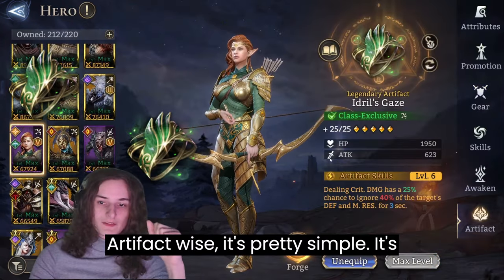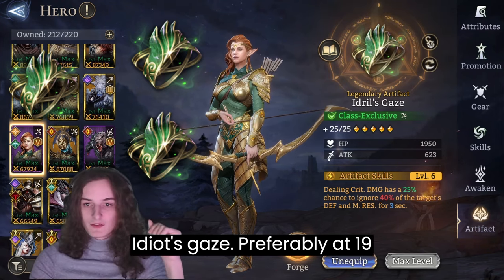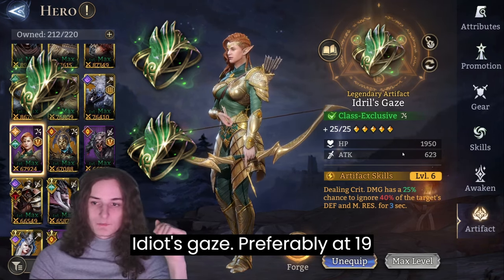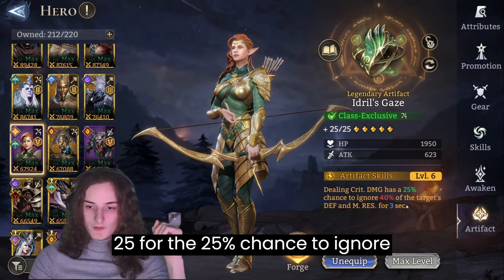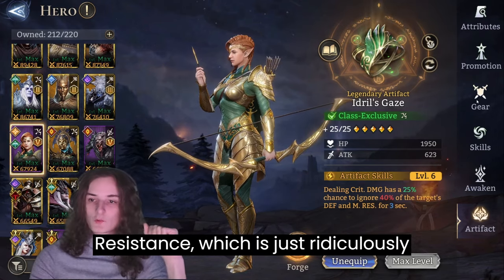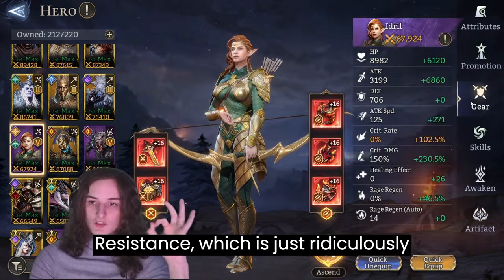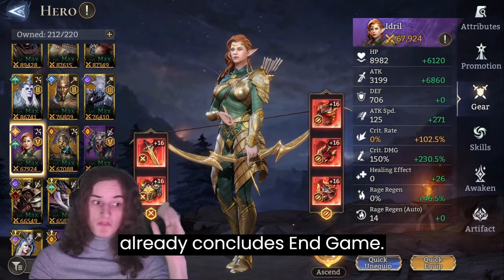Artifact-wise it's pretty simple: it's Idrid's Gaze, Idrid's Gaze, or Idrid's Gaze — preferably at +19, and obviously if you can, at +25 for the 25% chance to ignore 40% of the target's defense and magic resistance, which is just ridiculously huge. This concludes end-game Ydre.